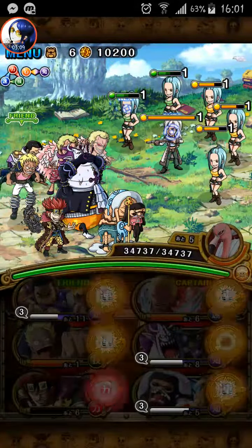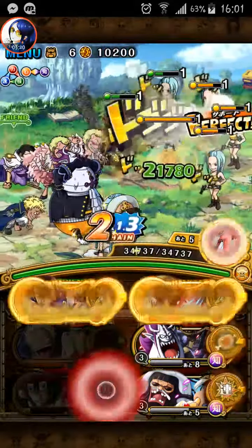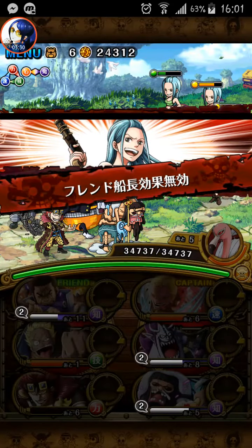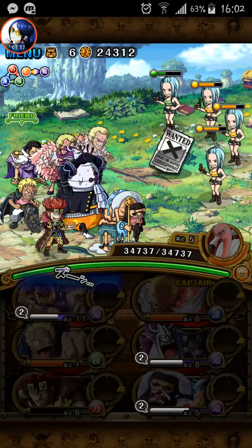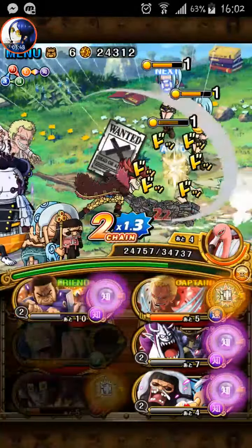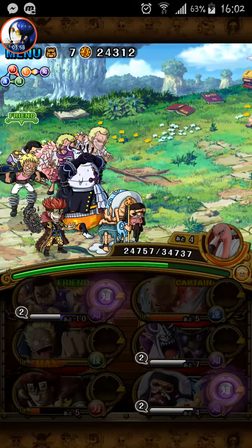So you should try to kill her quickly. I'm using Kid here to reduce everybody's HP. But my Bellamy is not ready yet — if he is ready, you can take them down in one turn. Also, Nico Olivia will preemptively delay your units' specials and increase your unit special cooldowns by three turns. So if you use all INT units, you will not be able to use any special in the boss stage right away — you need to wait three turns, which is not good.